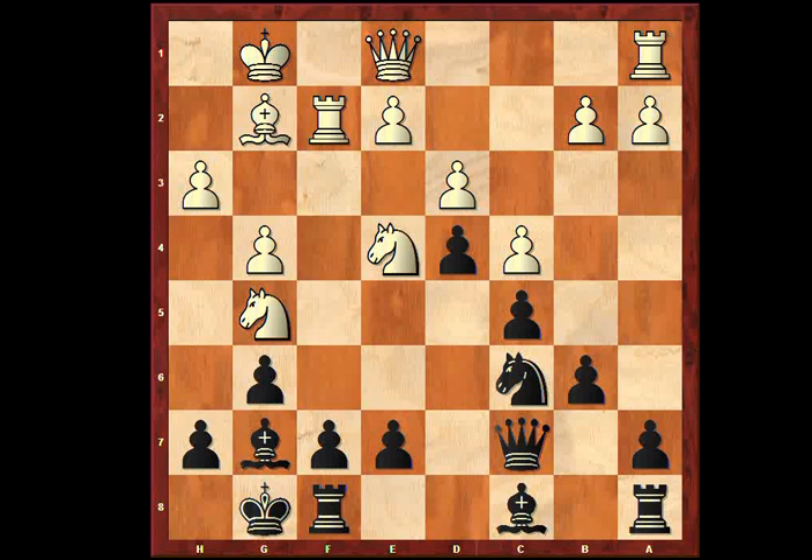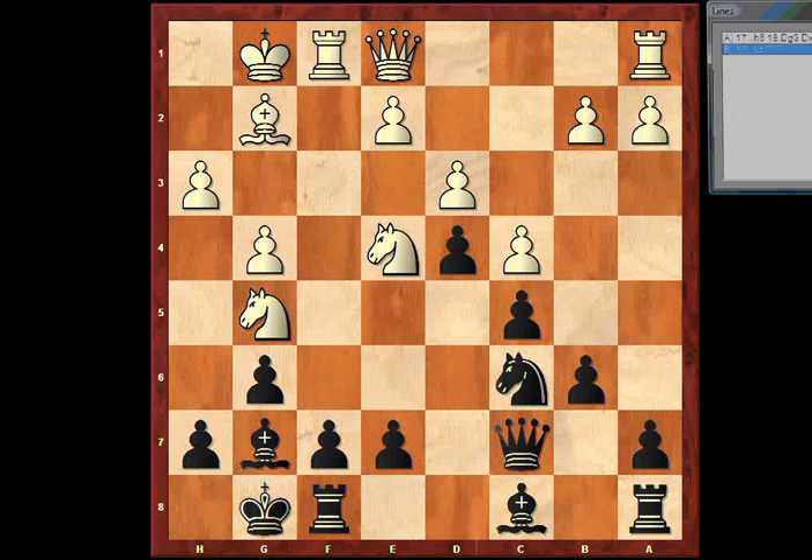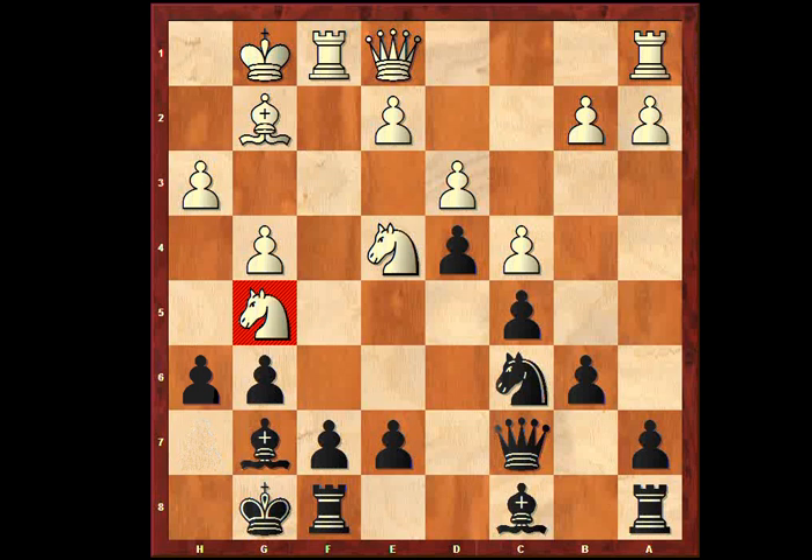Back to f1 here. Bishop b7 was my move, which the engine says is a big mistake. Best for example would have been h6 or f6. The bishop is blocked in anyway. F6 — maybe even e5 — but f6 just to control these central squares.